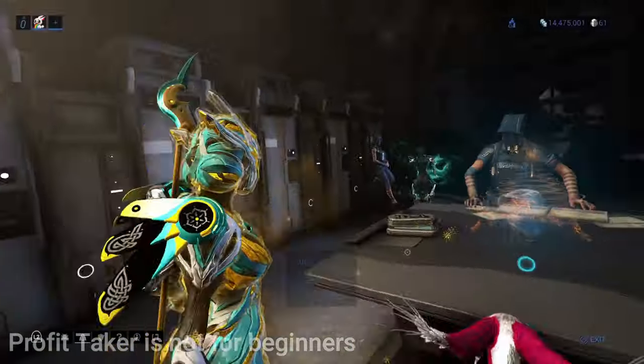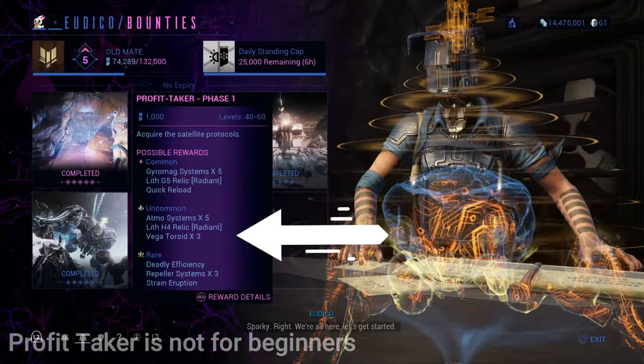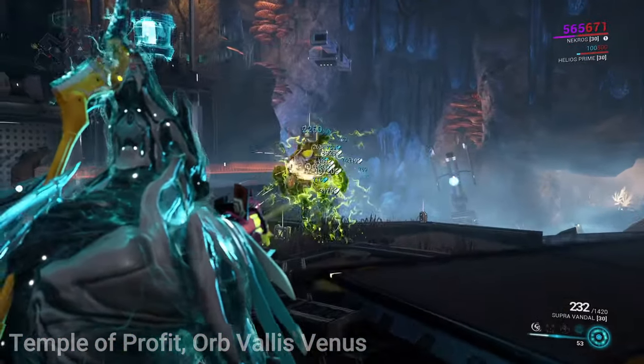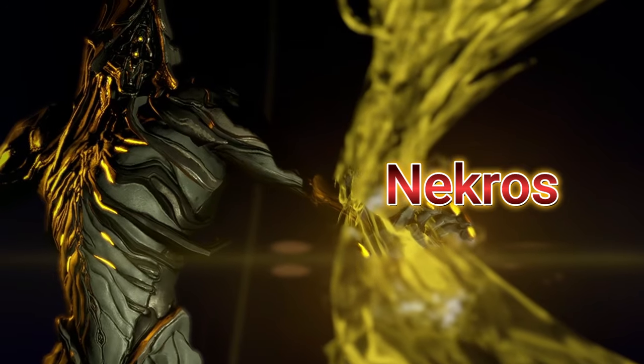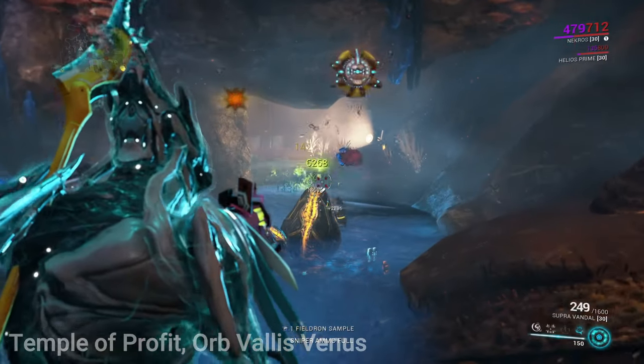You can attempt the Profit Taker Bounties, and different toroids will be rewarded depending on which phase you choose. The best method to get toroids is by defeating enemies. I recommend bringing a Warframe with the ability to drop extra resources. One such Warframe is Nekros. He has the ability to have enemies drop extra resources within a certain range — his ability is called Desecrate. When active, enemies that get killed will have a chance to drop extra loot.